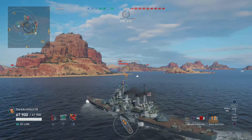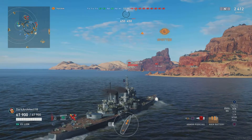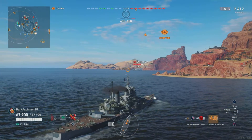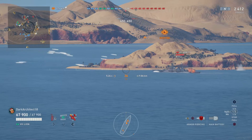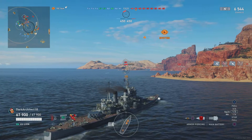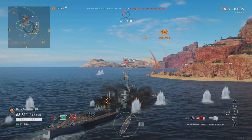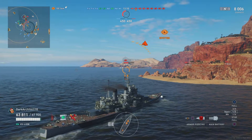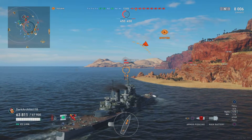I switch consistently between HE and AP as the situation demands. Like this Ochaikov — he's coming out broadside, so I'm going to stick with AP here. He's not going to have a fortunate time. We hit him towards the superstructure, getting about 6k damage, approximately 5,500. Not bad. This game isn't going to have a lot of medals or ribbons, but it's going to show you basically what the capabilities of Lion are in the right hands.